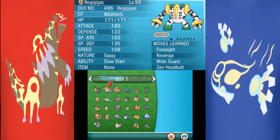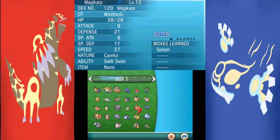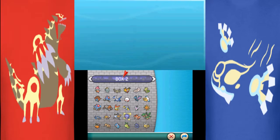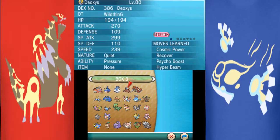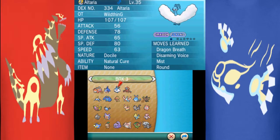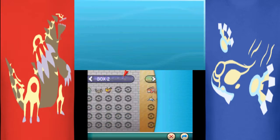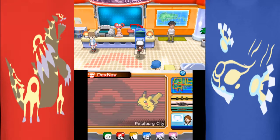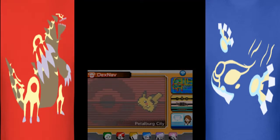If you know the show, you'll get that reference. Okay, who do I want out for this? Let's just go with my normal team, except for Tropius. Where's the team? There you are. Hello there! Alright, let's get out of here.